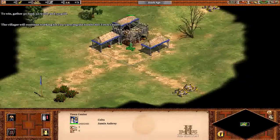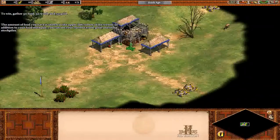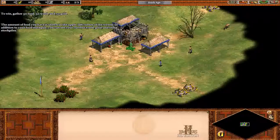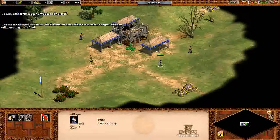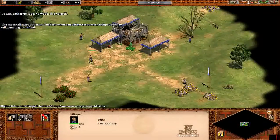The villager will continue working for you, carrying the food to the town centre. The amount of food you have is shown in the upper left corner of the screen. In addition to your food stockpile, you can see your current wood, gold, and stone stockpiles. The more villagers you have, the faster you can gather resources. Assign your new villagers to gather food.